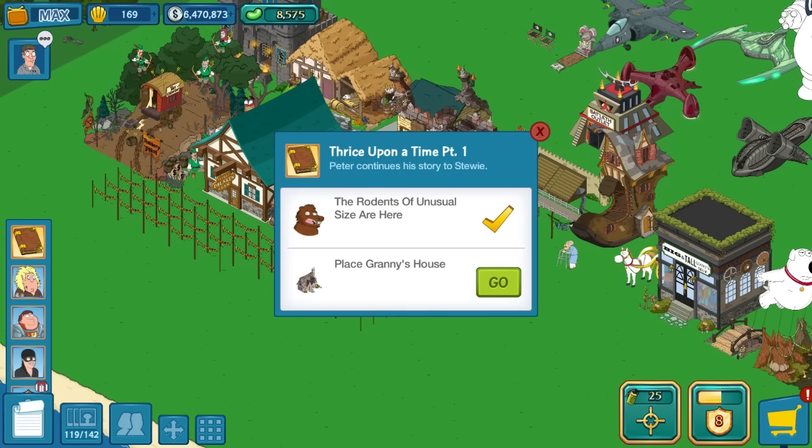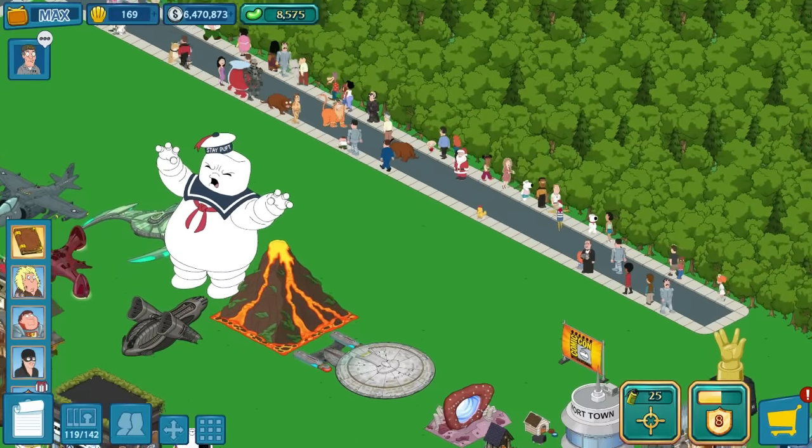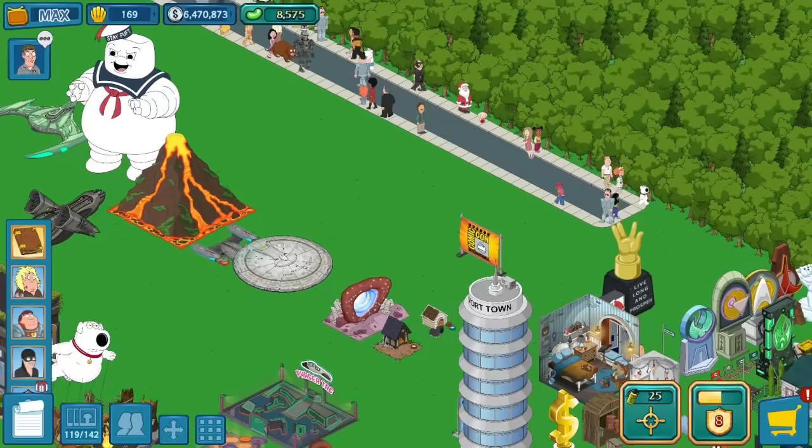This is the new questline for week 3. The Rodents of Unusual Size are here. I clicked it earlier and if you want to see what they actually are, they look like little bears — kind of. They're brown, like brown bears. They kind of look like them anyway, at least in color.